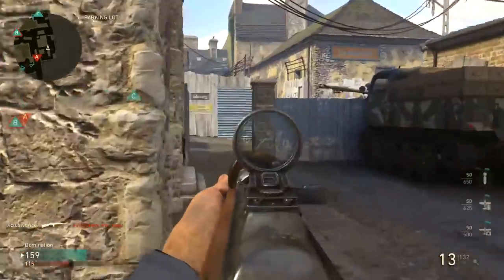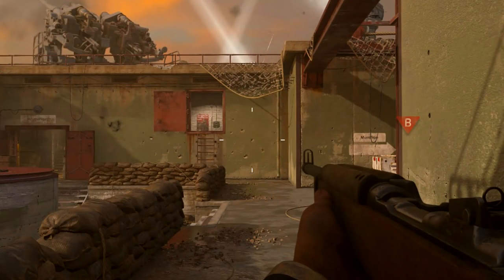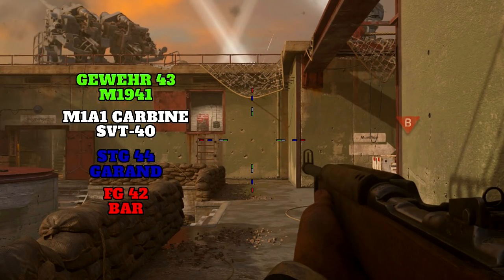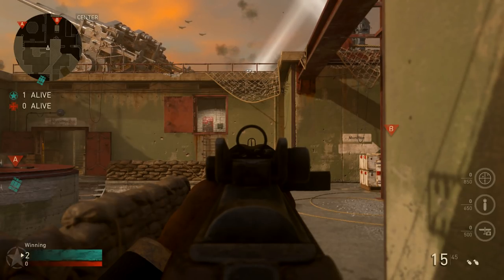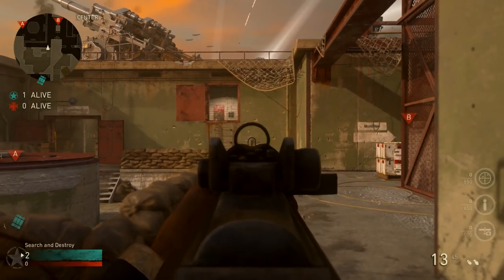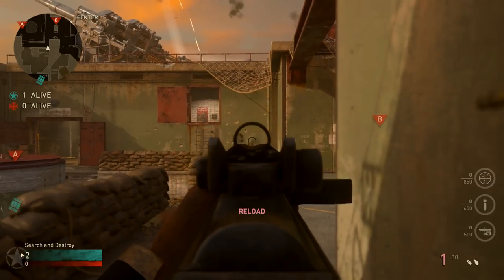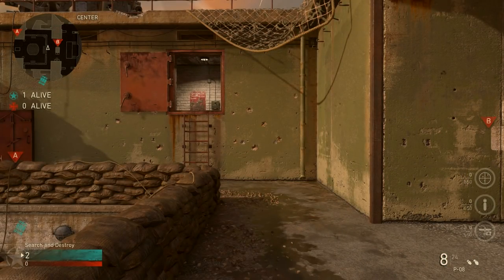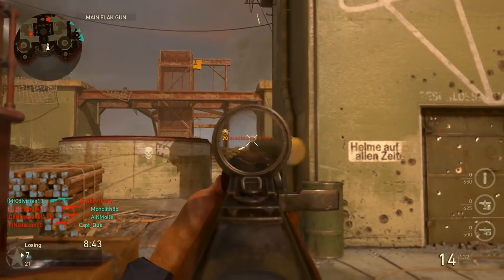As a result, when we look at handling stats and accuracy, this is one of the best rifles to use in hardcore. Getting into hipfire, we have really good hipfire — it's only beat out by the Gewehr and the 1941 Johnson in the rifle category. This gun has pretty much no idle sway whatsoever. Getting into recoil, this is where the M1A1 absolutely excels — it re-centers between every single shot even at maximum fire rate. This gun has zero recoil even if you're spamming it as fast as you can, and this is the trade-off for that lower time to kill.